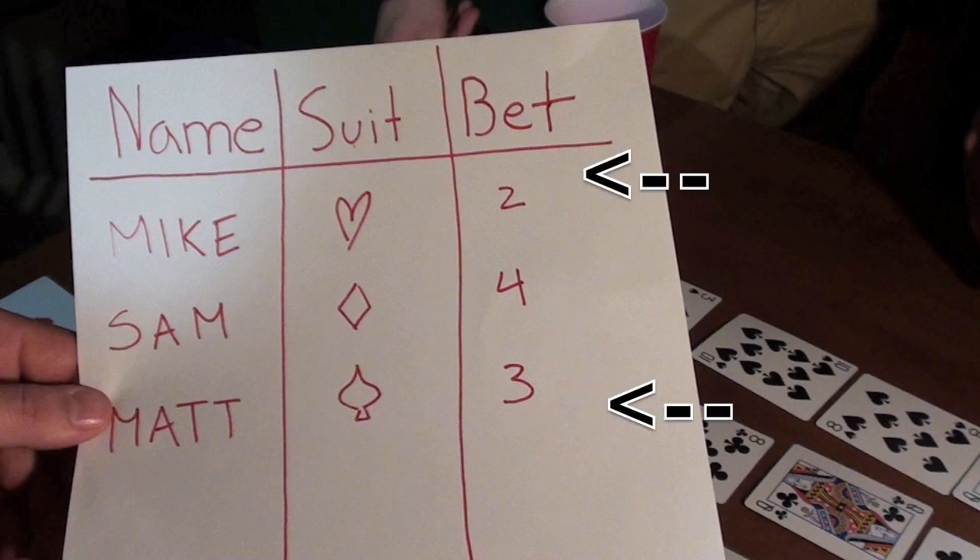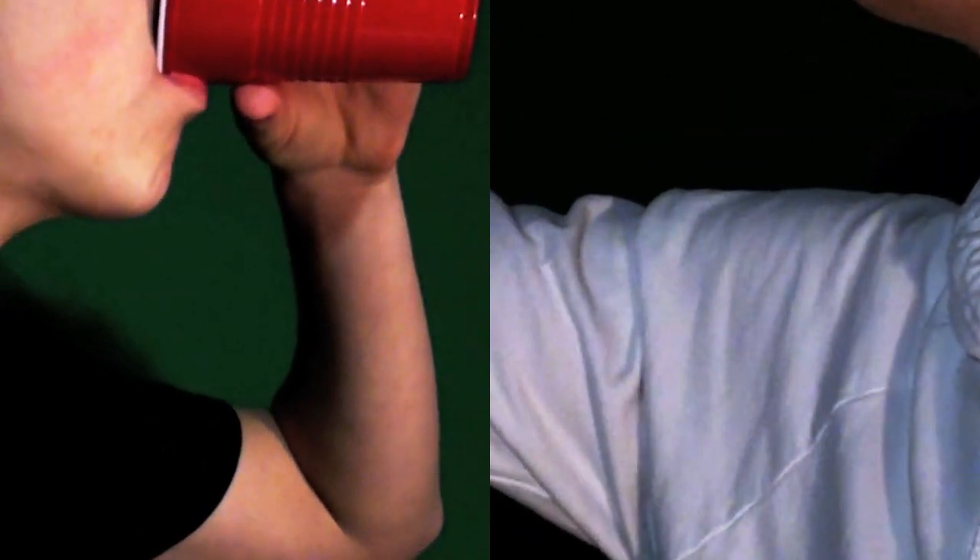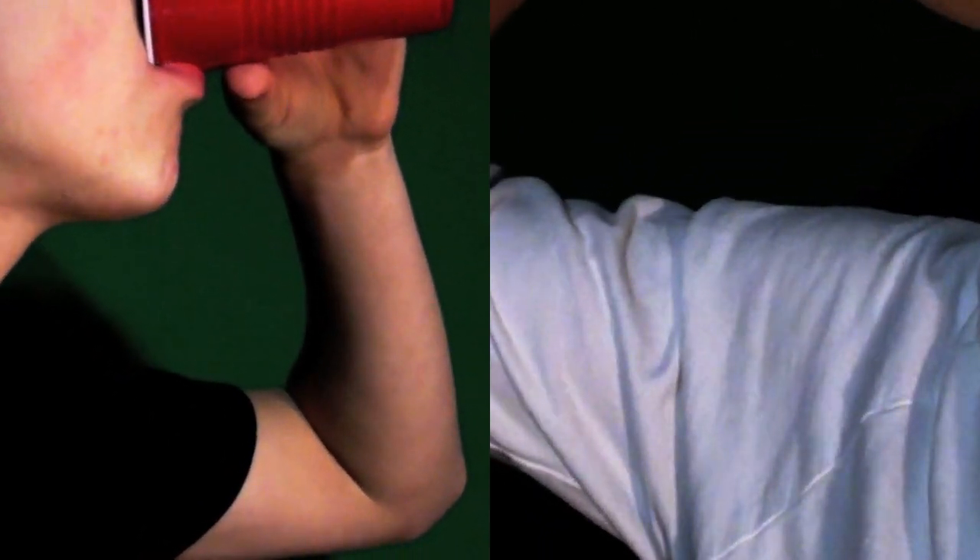Based on the betting, Mike and Matt both did not bet on diamonds and must take the drinks respectively. But because Sam did bet on diamonds, he is able to give his drinks to anyone else.